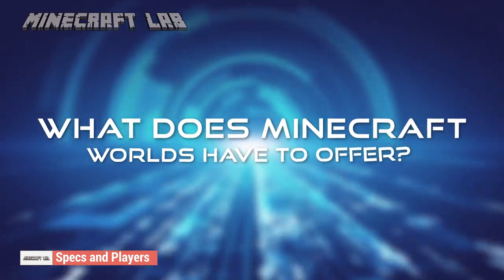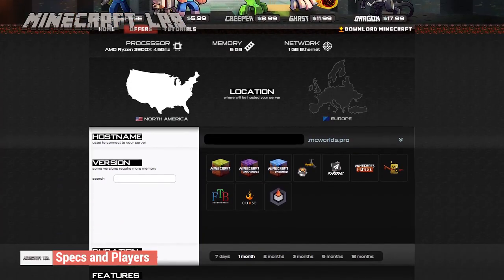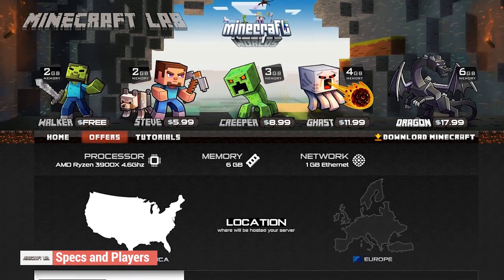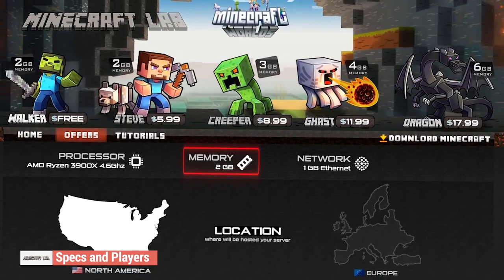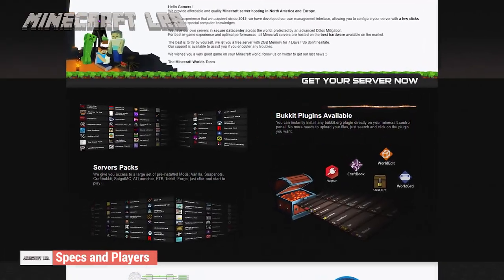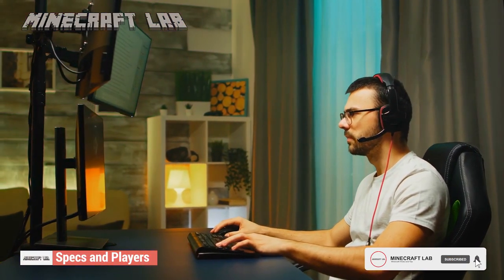So what does Minecraft Worlds have to offer? What exactly is in this Minecraft world? First, let's talk about RAM. Unlike many web hosts, Minecraft Worlds doesn't offer a particularly wide range of RAM options for users to pick from. The RAM choices only go up to 6GB, which is pretty weird. They also have a limit of about 2GB, which is just around what most web hosts offer. Thankfully, they have a decent plugin policy — all plugins are allowed and unlimited, so you can add whatever you want to your server without worrying about administrative control.